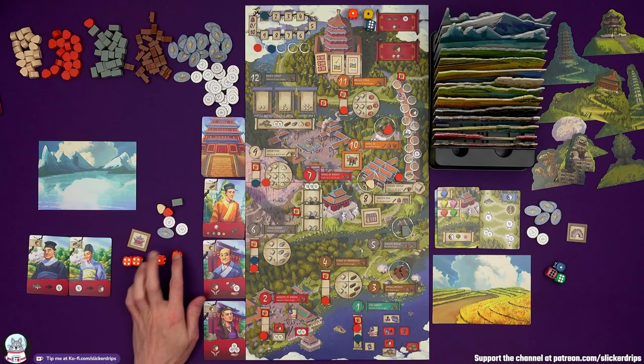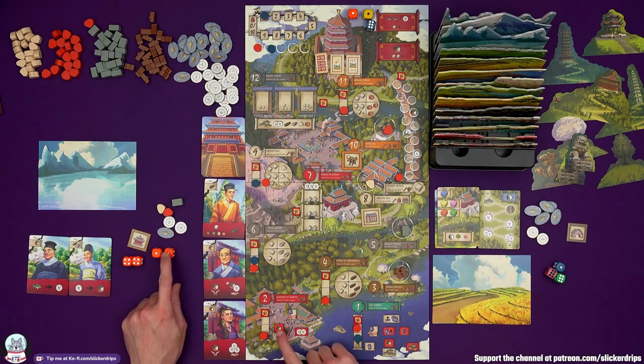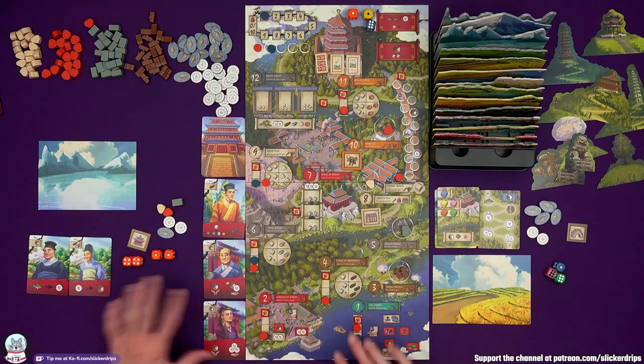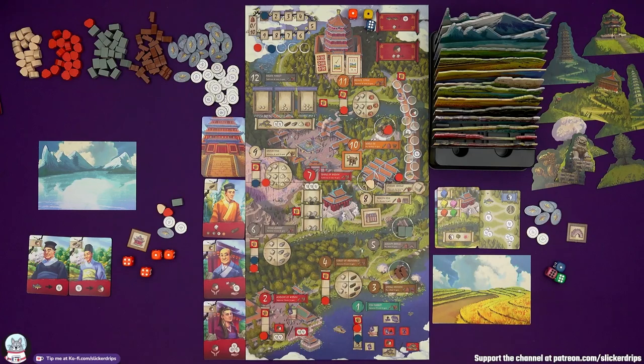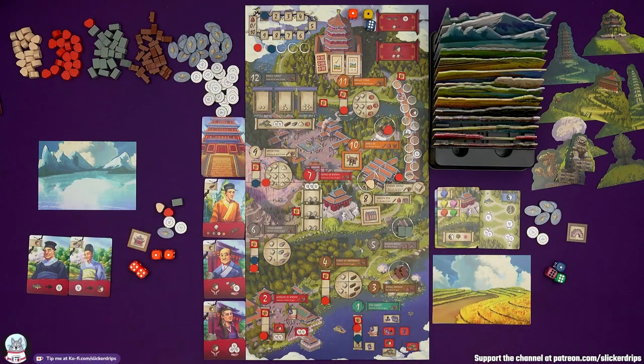I definitely want a group of one. I could even adjust a die and go to the Academy of Wisdom instead — adjust it with one wisdom to a two. Four is the forest of abundance, but going there with one die just gets you one wood. We need to increase the cost of Serenity Bridge too when the master goes there. I could group them all up to go to location eight, the Dragon Kiln — pay my cowling to gain that monument, which is another layer. I think I'll keep these separate and we'll see how that goes.